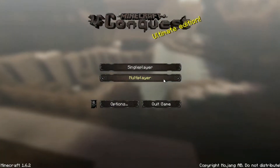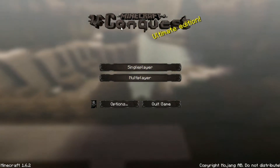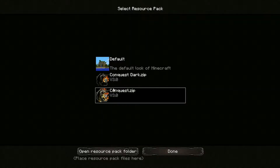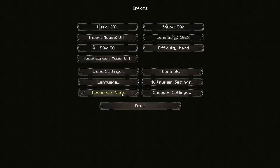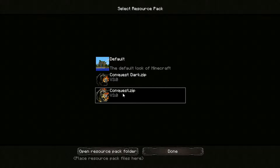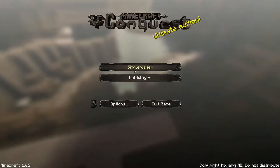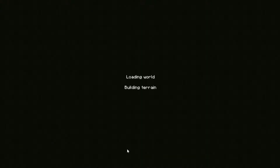Hey guys, this is Christian from Just Two Gamers. What you're looking at is Minecraft Conquest — if you look here at resource packs, we're playing on a texture pack, a resource pack. We have multiple texture packs we're experimenting with, and this is one we like a lot. We got this one, Conquest Dark, Doku Craft regular, and Doku Craft Light, and we just liked this one more. It looked cool. So I'm gonna go ahead and start the world up.